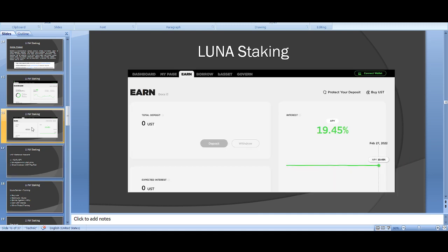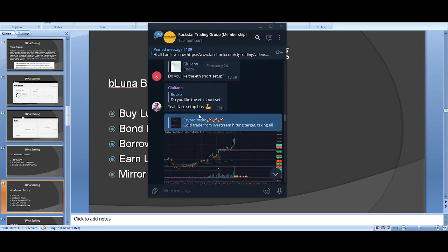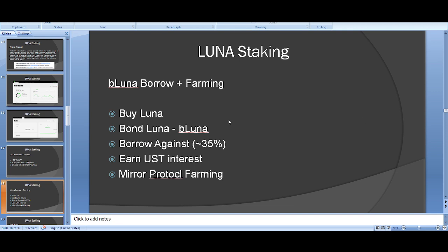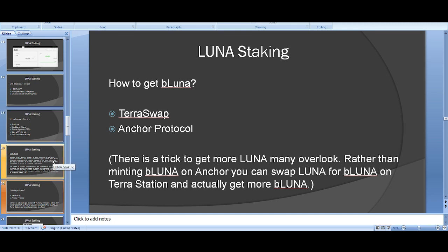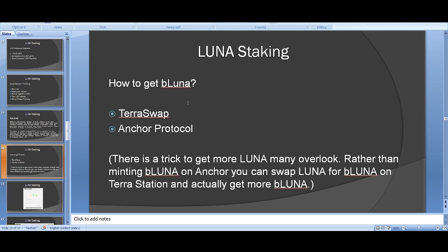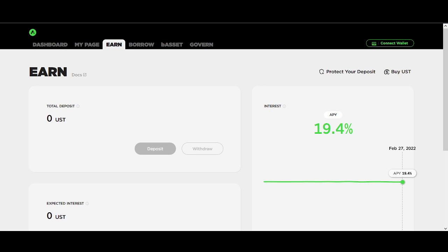Strategy 3: this is what I used to do when Luna was at $5. You need to get Luna first — buy Luna on Binance — then swap your Luna for bLuna (bonded Luna). You can do that on Anchor Protocol under bAssets: bond your Luna to mint bLuna. There's also a way to get it on TerraSwap which may be cheaper.